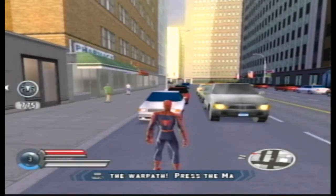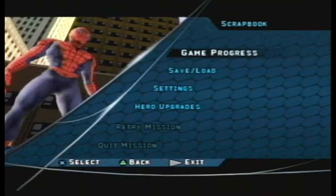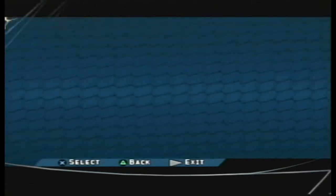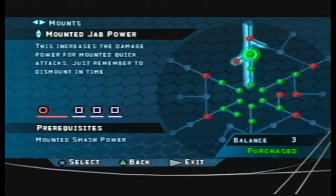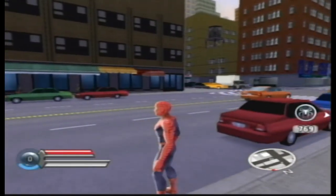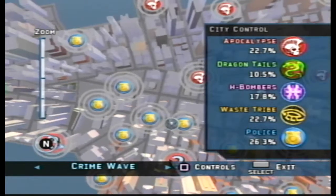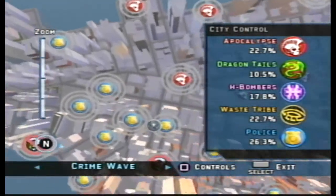Alright, mission complete! What's happening now? Waste tribe. First things first, let's go to hero upgrades — and where is it? Is it mounts? Yep, here we go — this increases the size of your health bar. Alright, there we go. I can tell if it's bigger. But now, once again, here we go. I guess yeah, there's still Dragon Tails.